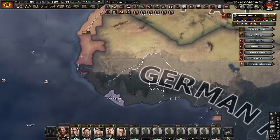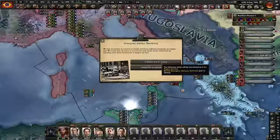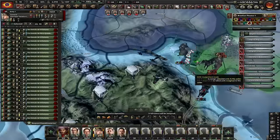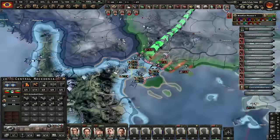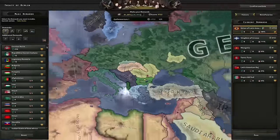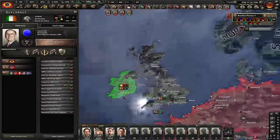It's time to eat our allies. Goodbye France. Justification for Liberia is done — let's declare war on them, they should join the Axis, and I'll get them in the peace deal. I invited Greece to the faction. Let's transfer the territory. We just have to capitulate Bulgaria — I'll do it through Greece. Greece is now occupying Central Macedonia. Bulgaria is gone — here's the peace deal. I stole everything and gave a little bit of land to Greece.